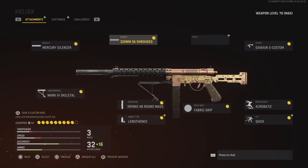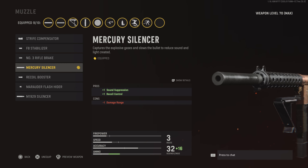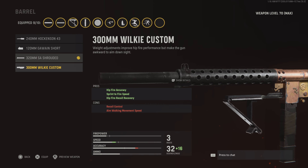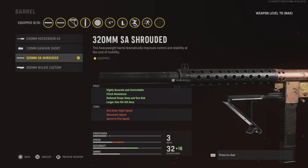These are the attachments for the Vaznev SMG. For the muzzle, we got the mercury silencer — that gives you recoil control and sound suppression. For the barrel, we got the 320 shroud. We ran a different one last time for speed, but I switched to this one to add more accuracy. It gives you high accuracy control, flinch resistance, reduced scope sway, and a larger one-hit-kill area, so this one actually helps you get the kill.